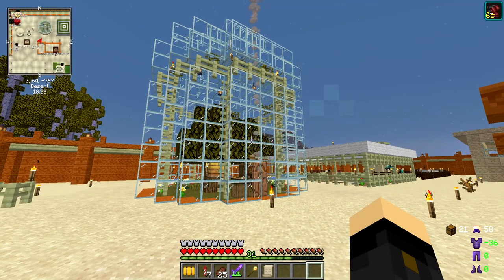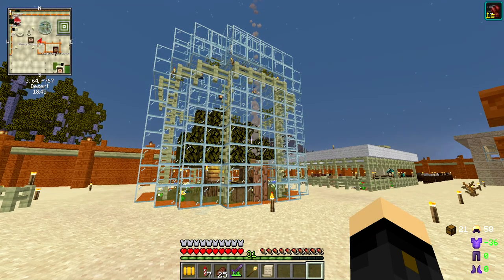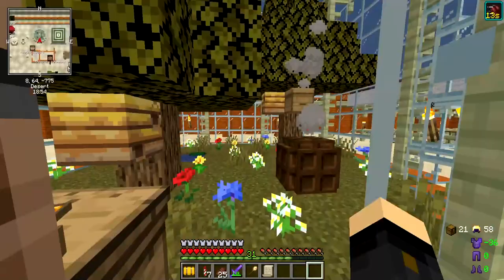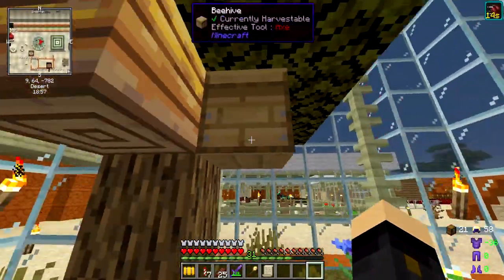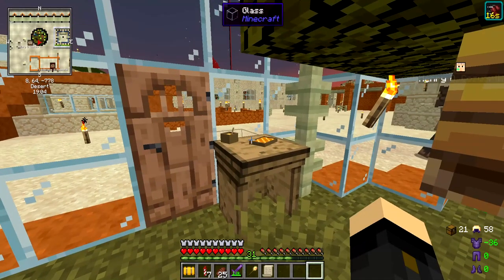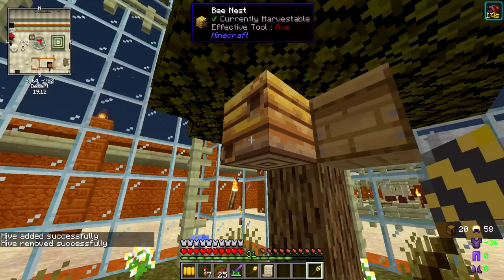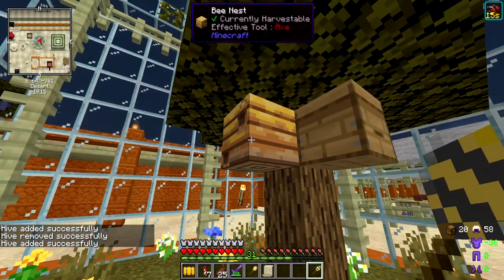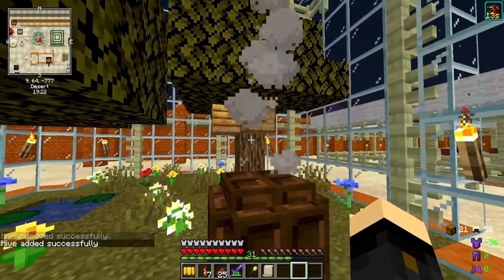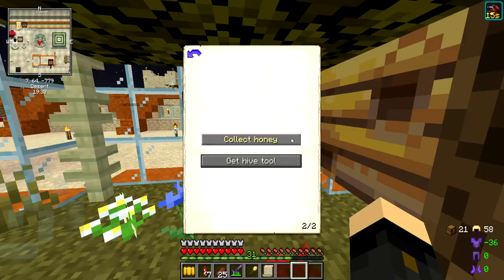Some final information about the apiary: the number of hives you can have at level one is just one, at level two is two, level three is four, level four is eight, and at level five you can have 16 beehives and nests. At the moment we've got just three - the default one, plus two I added. We might make more in the future but do remember to use the hive tool to register them.